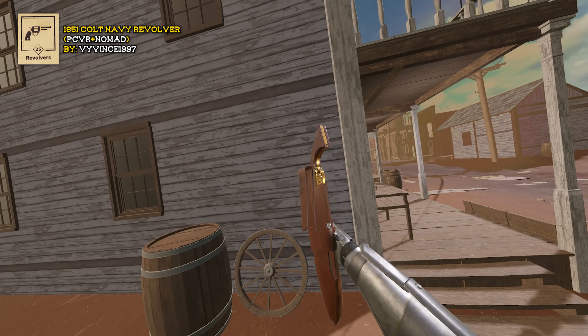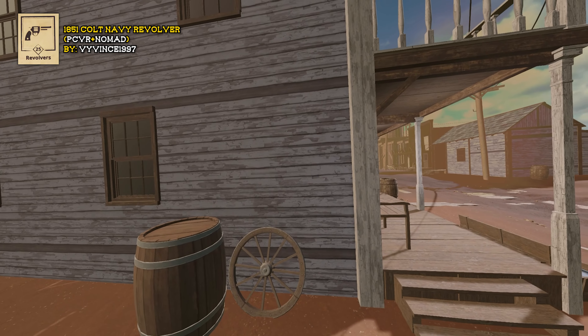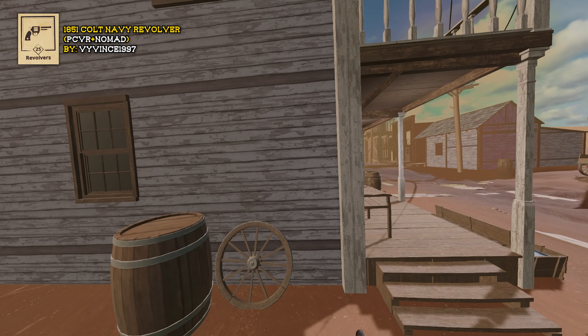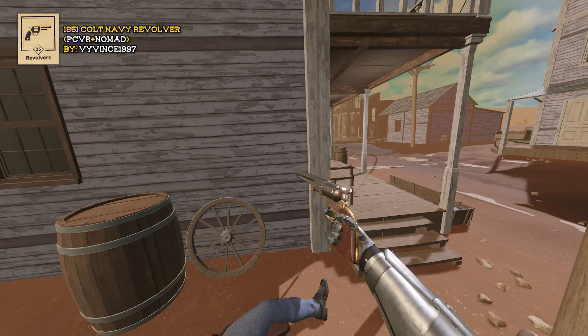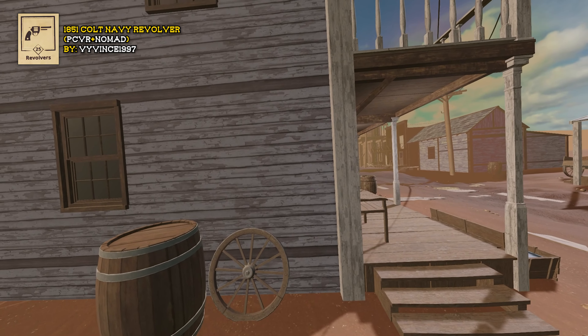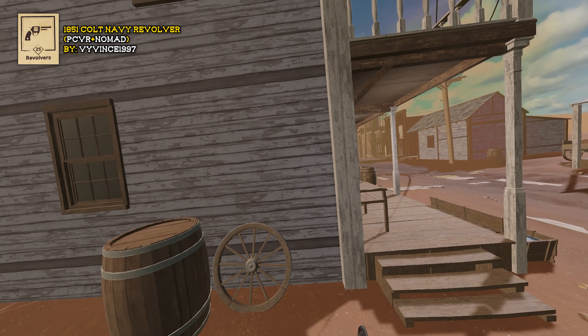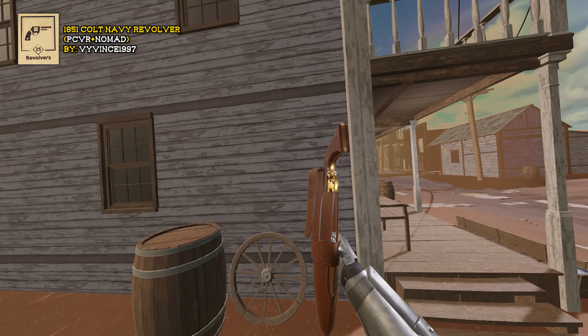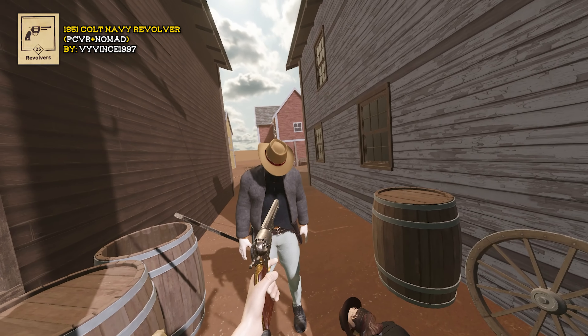One thing about the holsters: they can be a little tricky to take off if you equip them to your body. Most of the time you'll just end up pulling the gun out, but if you hold your hand over the holster and press trigger, you should get it. If you end up grabbing the gun again, just move your hand around, press trigger, try in different spots, and eventually you will get the holster off.